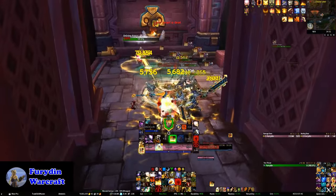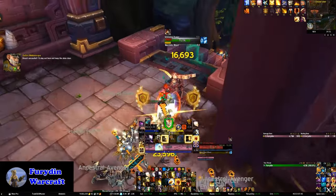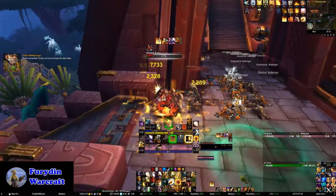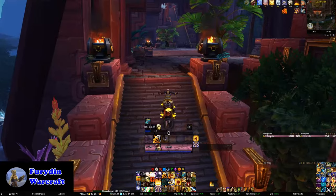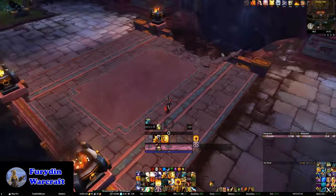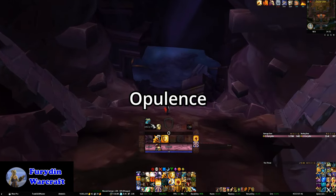When heading to the next encounter, Opulence, all you need to do is head up to the top of the stairs and fight your way through the adds. You might get skewered by a spear at one point, which can be a bit annoying — you just need to wait for it to go away and then continue fighting your way up. Once you get to the top of the area, you'll see a hole in the ground at the base of the building, and that's where you're going down next to the next encounter.